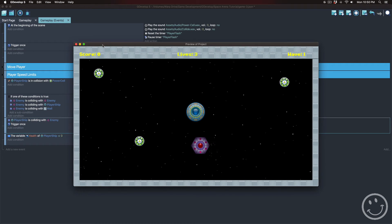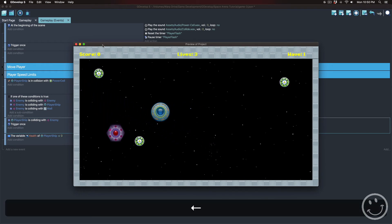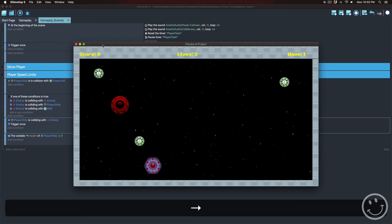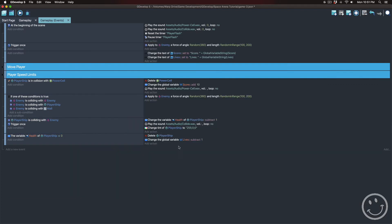If we play this now and I get hit, you'll see the player is now red. Now we want to use the timer to turn the player back to its normal color. I don't want it to stay red like this.